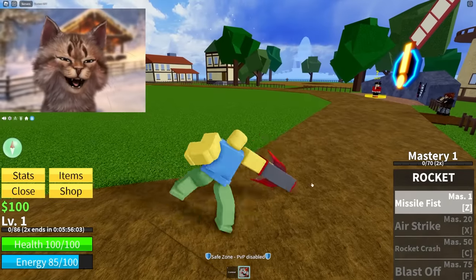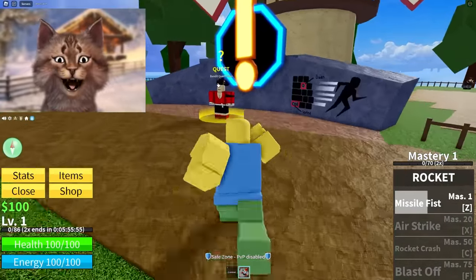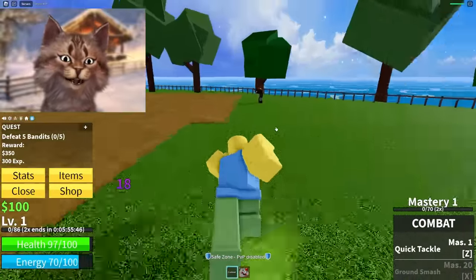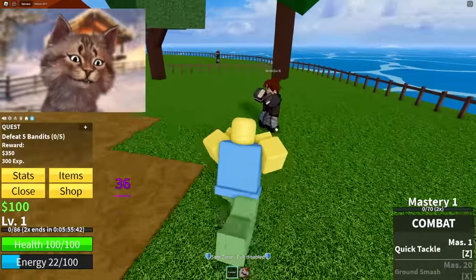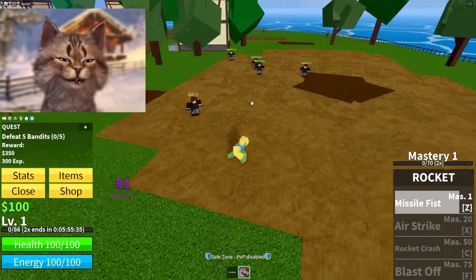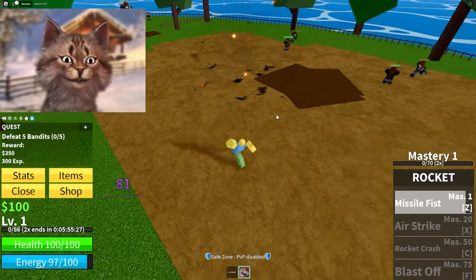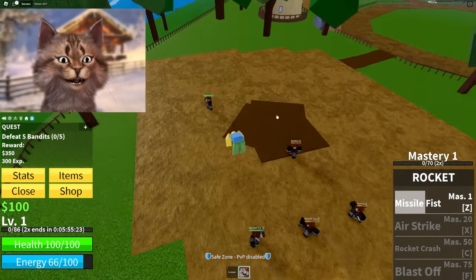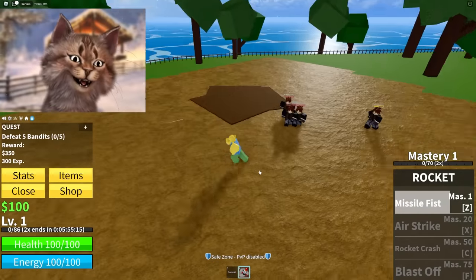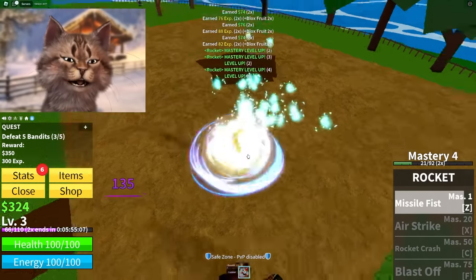My first attack is Rocket Missile Fist - boom - and I can destroy that tree, that's my power. Let me grab my first quest: bandits. I can lure a bunch of them when I have more abilities, it's gonna be way better. Let me grab some of these guys and do Rocket Blast to lure them. Honestly it's probably easier to just punch them, but they're almost dead - and I can shoot it from down here, boom, get them all.